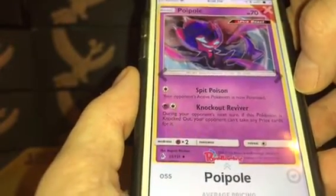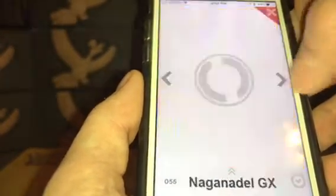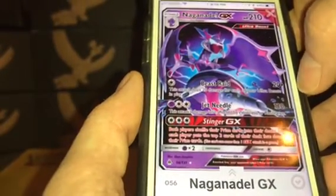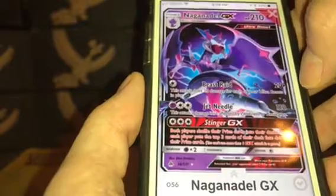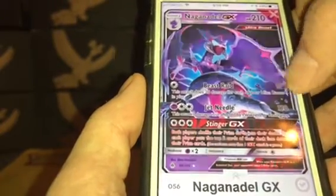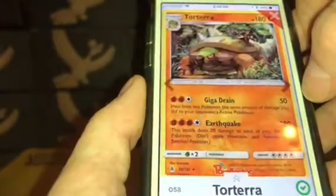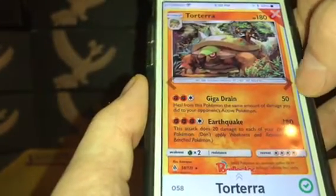Poipole: $0.25. Naganadel GX: $5.82. Cubone: $0.09. Torterra: $0.14.